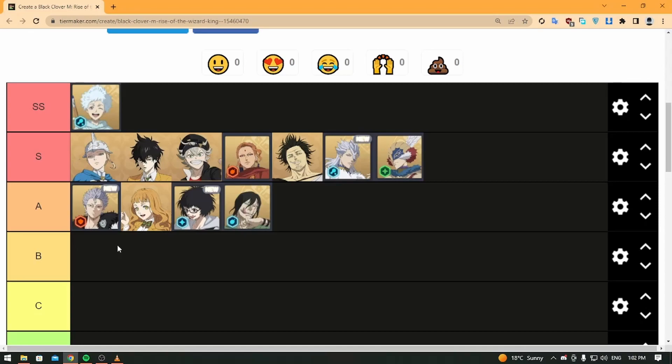Next is Mimosa, who is also focused on support but as a pure healer. Her ultimate gives a full cleanse. I think Mimosa is more of a PvE character. If I had to choose one, I'd build William, but if I built both, I'd use William in PvP and Mimosa in PvE. She heals more than William, but what makes William better is his skill two — Mimosa's skill two just reduces enemy damage and lowers their crit chance, which is okay but less impactful.